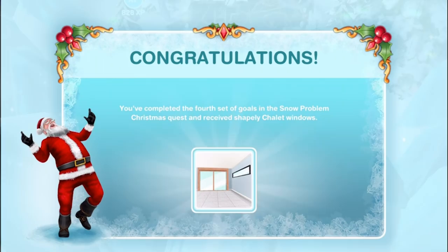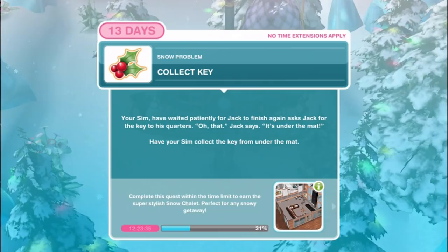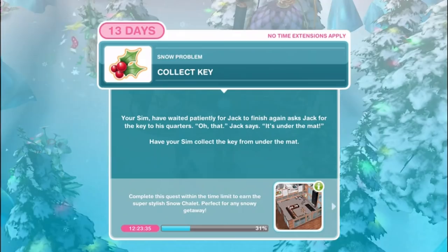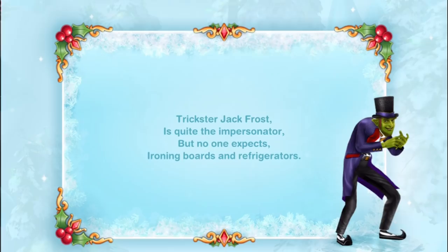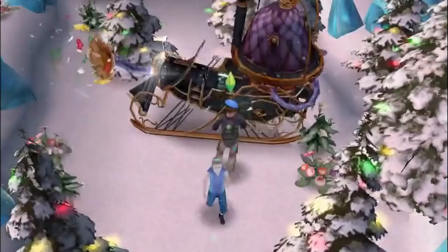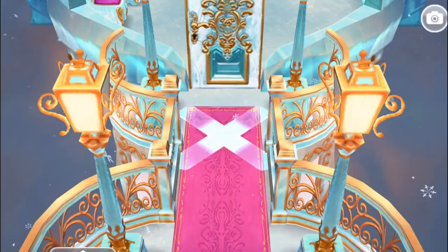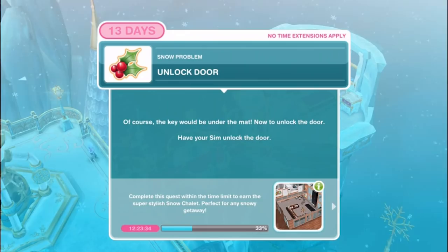Collect key. Your sim, having waited patiently for Jack, asks for the key to his quarters. Oh, that! Jack says - it's under the mat. Have your sim collect the key from under the mat for 10 minutes. Trickster Jack Frost is quite the impersonator but no one expects ironing boards and refrigerators. Unlock door - of course the key would be under the mat. Now to unlock the door for 1 hour and 40 minutes.